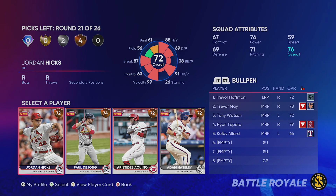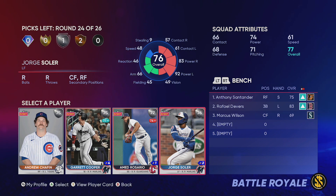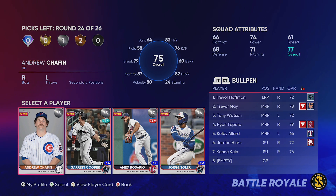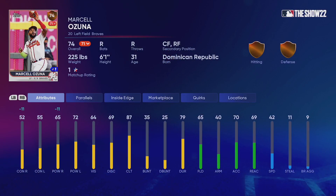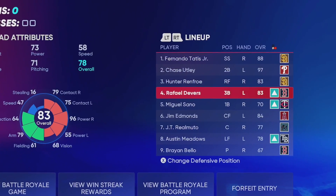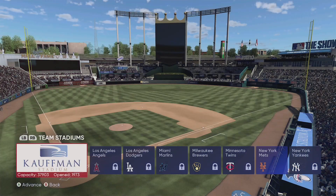Bronze round I think I'm gonna take Jordan Hicks - he'll be our fourth righty in the bullpen. Our outfield as it sits is Meadows, Edmonds, and Renfro, plus Santander on the bench. There really isn't anywhere for Devers, so we're most likely going to have Castellanos on the bench and use him as a pinch hitter. We gotta take the lefty for the bullpen - Andrew Chafin, he's got the sinker-slider. In the bronze round we'll do Aaron Hicks and Chris Davis. This lineup is crazy: Tatis, Utley, Renfro, Devers, Ceno, Edmonds, Realmuto, with Austin Meadows hitting eight.